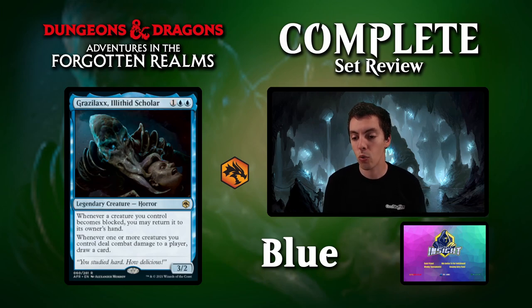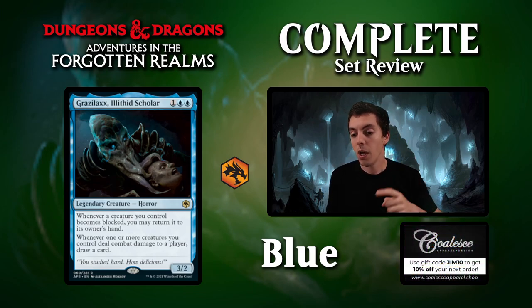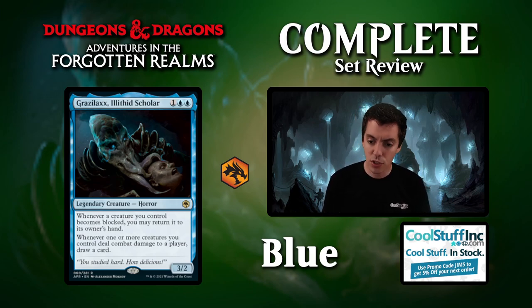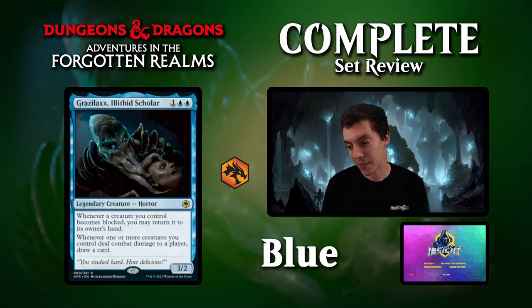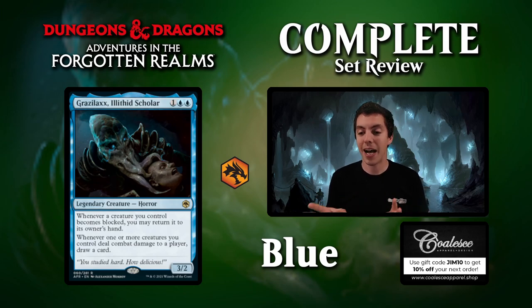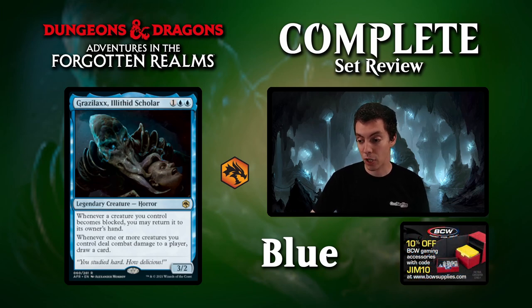Grazalax, Ithalid Scholar, blue-blue-1 for a 3-2. Whenever a creature you control is blocked, you may return it to your hand. Whenever one or more creatures deal combat damage to a player, you draw a card — triggers only once per turn. This card is pretty solid in Constructed. If you play it, attack, and draw one card back, you've already made your money back — a 3-2 cantriper for 3 is very good. In Limited it's phenomenal. In Constructed it's definitely possible. If you draw one card off it you're pretty happy, and if you draw more than one, you're very happy. It has an outside shot in Constructed for sure.